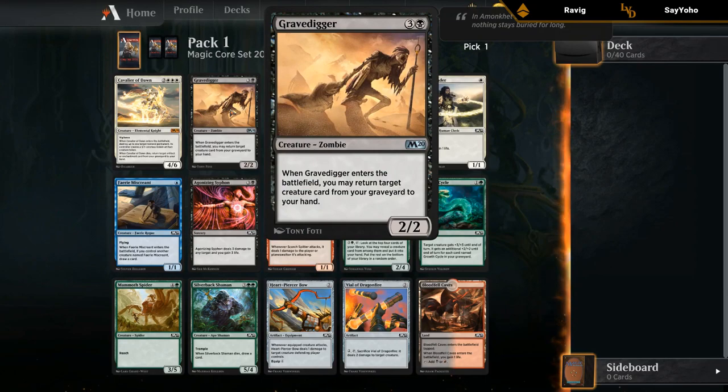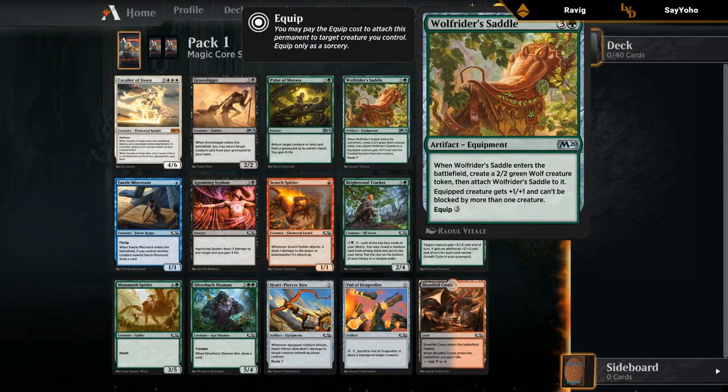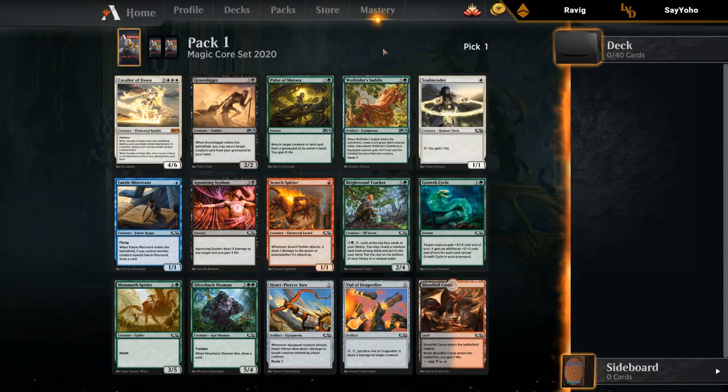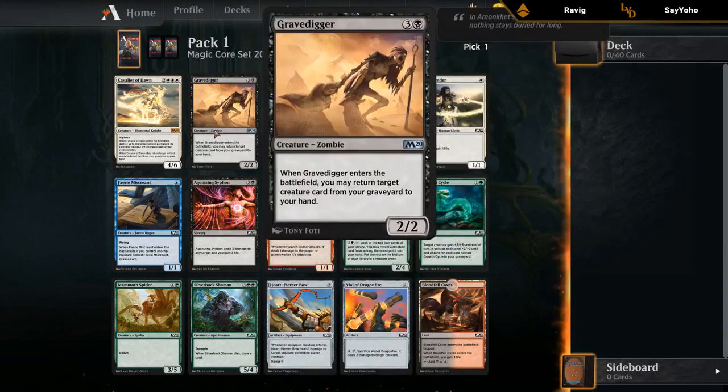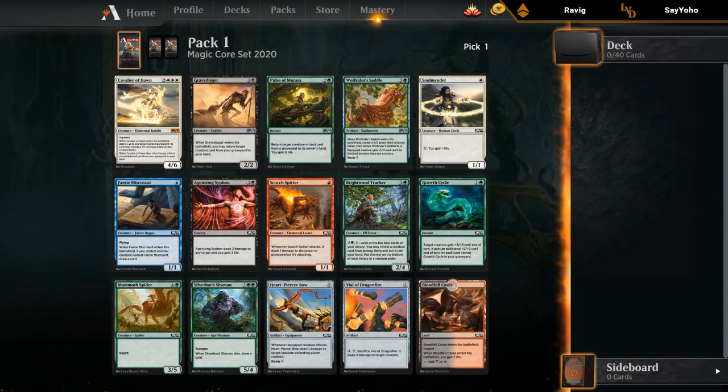Gravedigger is always nice in limited — a nice two-for-one. We've got the Saddle, and these types of equipment are pretty good in limited since by itself you get a 3/3 that can't be blocked by more than one creature, which is almost a playable limited card. When our wolf gets dealt with, we still have the equipment that we can move around, so it's definitely a lot better than it might appear at first glance. There's also Siphon, which is okay removal, but I'm not taking this over Shaman, the uncommons, or the rare — probably just Cavalier.